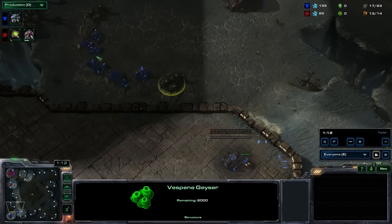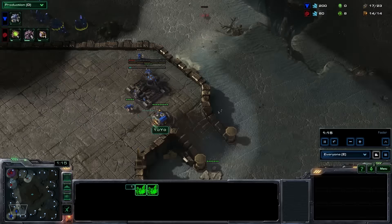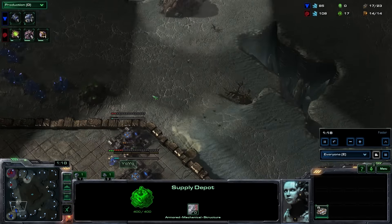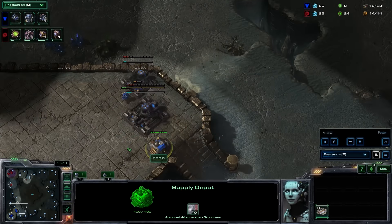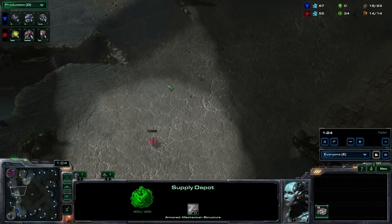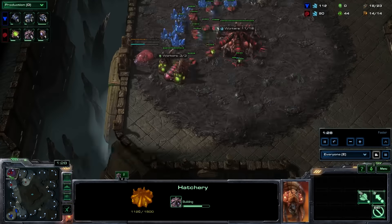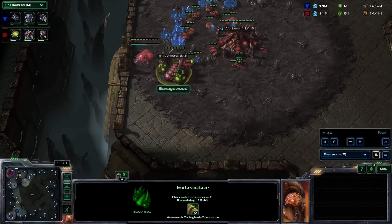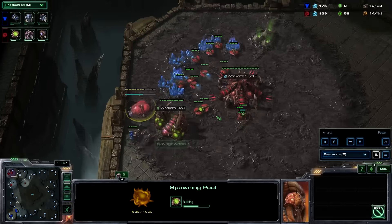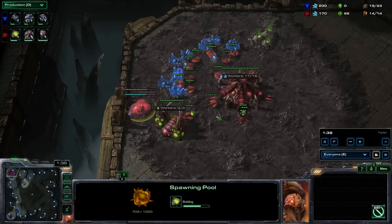Note that you're going to be sending your second Overlord here as well. I saw a supply depot - two racks doesn't really work in Legacy of the Void, so I'm not worried about that at all. I hatch first on 14, make a gas on 14, and then make my pool on 14, and then my Overlord. I find that this is a pretty safe, standard opening in Legacy of the Void.